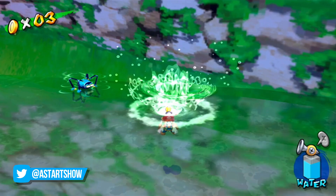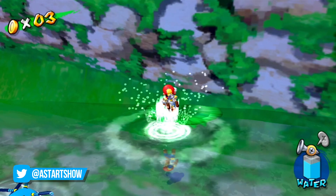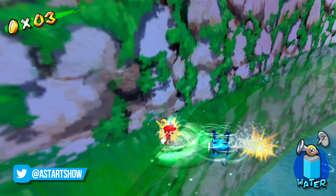Next, you want to lure one of these pond skater enemies over to the lily pad by jumping in the water so that it touches the side of the lily pad. If you now give the pond skater a spray and then ground pound the lily pad, the pond skater will get stuck, and now you have to repeatedly ground pound and then spray.